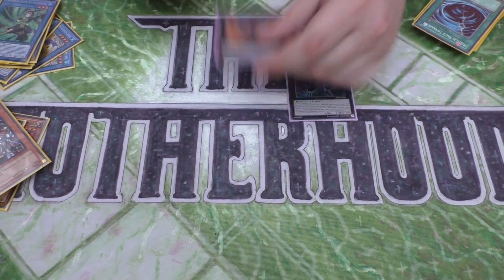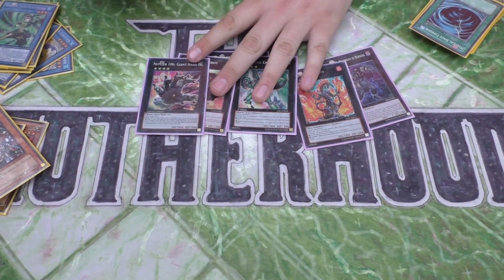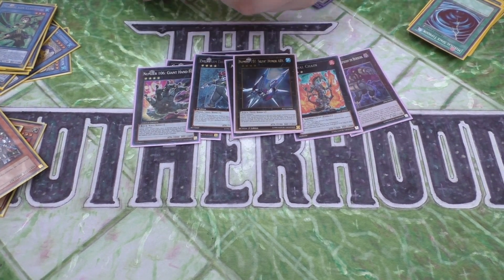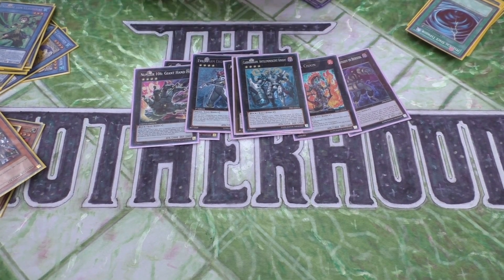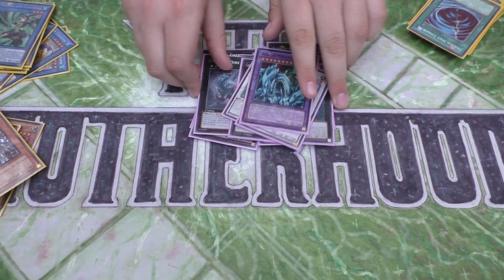The extra deck — even though it's not that relevant. 1 Raxivir, 1 Larval Chain, 2 Emerald that recycle each other, 1 Cowboy, 1 Giant Hand — shout out to Reuben for lending me it. Exoton, Dweller, Arc, Cairngorgon — this is really good by the way, people should run this. Diamond Dyer, Castel, then 2 Herald and a level 12. That makes sense.